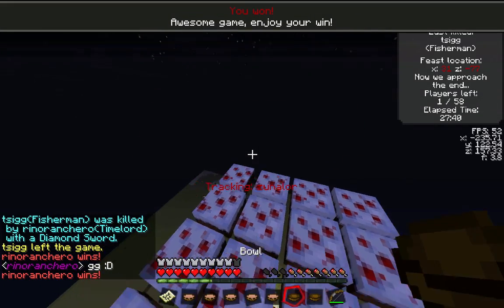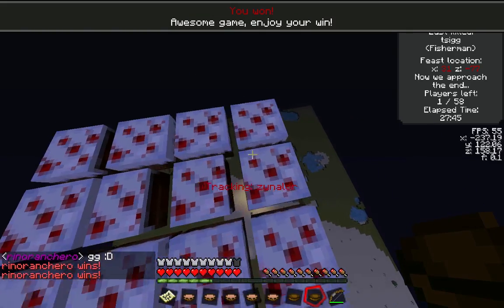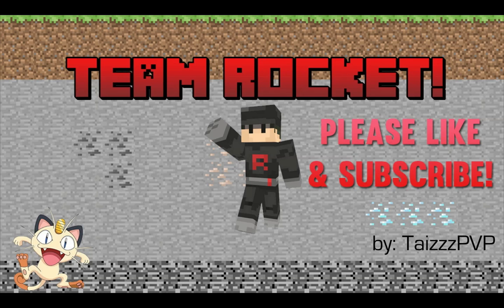It was a really crazy game, but a really fun kit. I definitely recommend it, especially if you want to take out teams. Here is the stats page: 11 kills with Timelord. And that is the end of this episode of the Hunger Games Kit Challenge. I really hope you guys enjoyed this video — if you did, please hit that like button, leave a comment, or subscribe to my channel. I would greatly appreciate that, and I hope you guys have a great day. Goodbye.